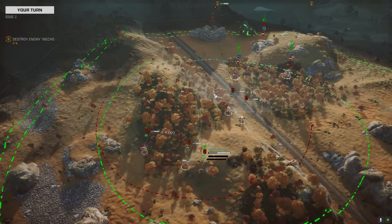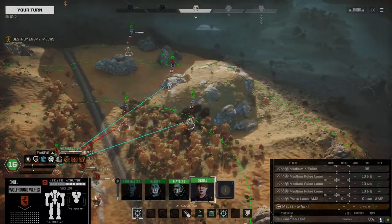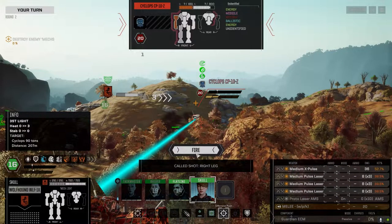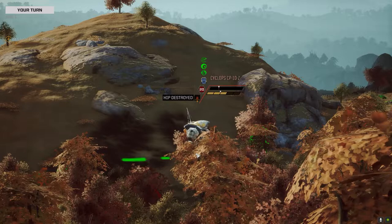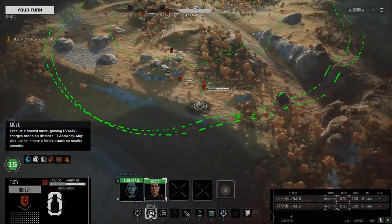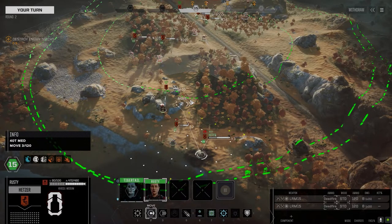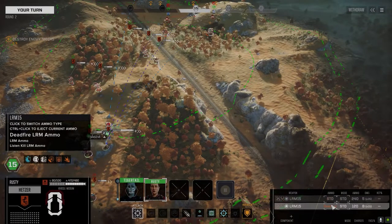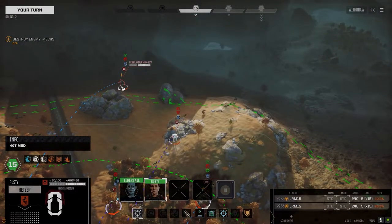At least it's relatively realistic — the warlords here, if they had heavy mechs, they wouldn't be modern mechs. Got enough for an OP. Breaking through that leg. Standard ammo — 13 rounds. 20% on the Highlander. Fire all weapons.